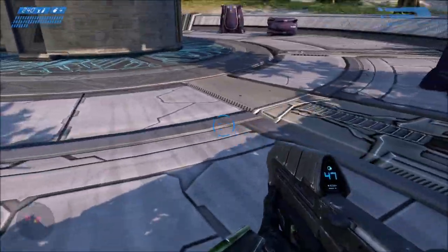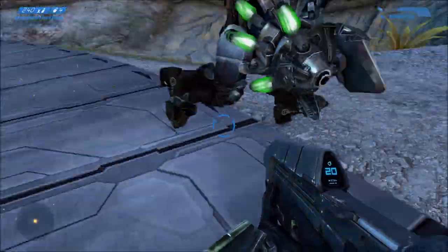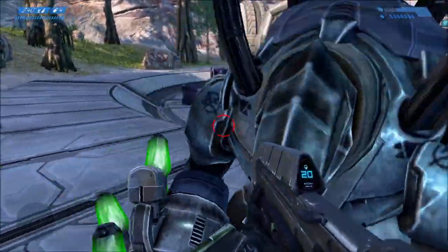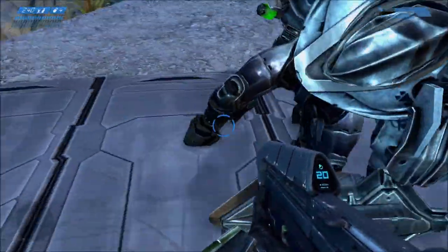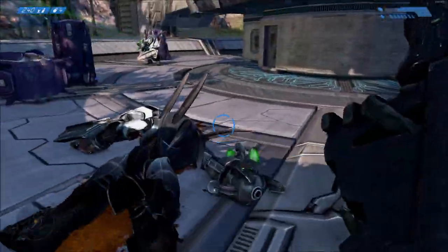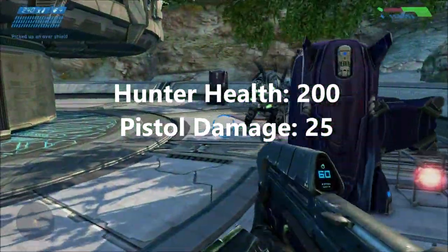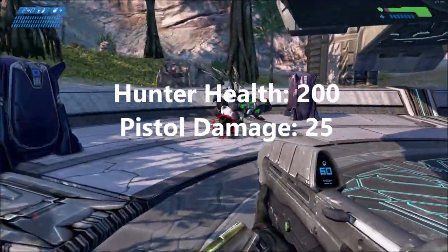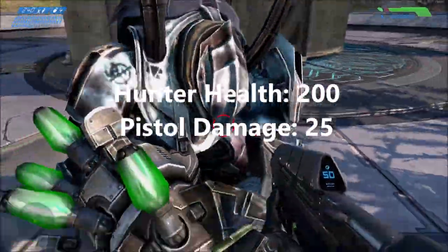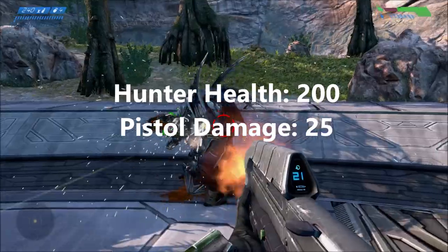If you shoot the hunters in the back, that's obviously their weak spot because their skin is exposed. But other weapons — assault rifle, plasma rifle — they all do the same thing against hunters when you shoot them in the back, and none of them one-shot. So why is the pistol a one-shot kill? A little background: the hunter has 200 points of health, whereas the pistol does 25 points of damage per shot — so it shouldn't be a one-shot kill; it should be more like an eight-shot kill.